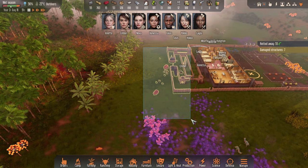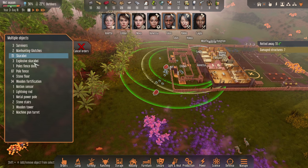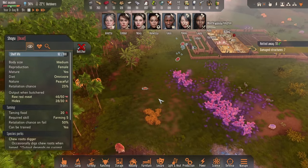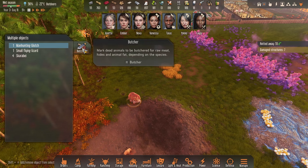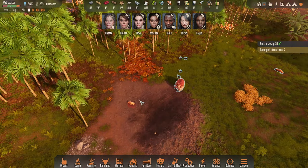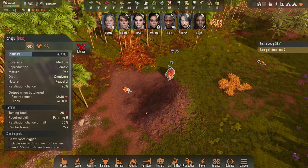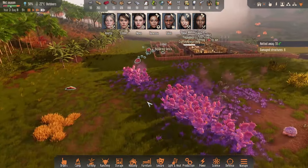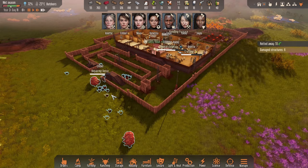Post-battle: butcher the scarabay, explosive scarabay, and the manhunting glitches. There's also a shogu that died in the attack over here — grab that too. Four more scarabay dead over there as well. The local wildlife had picked at the shogu a little bit, but that's fine. Another attack repelled! Five damaged structures need repairing — the fence is already being fixed.